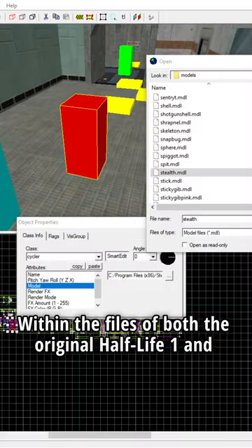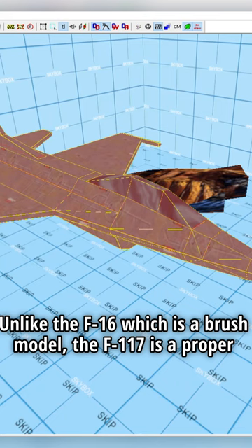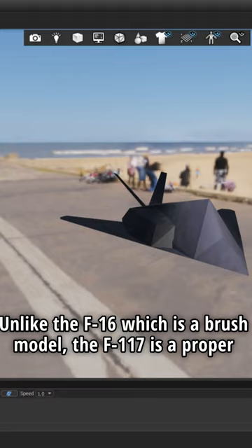Within the files of both the original Half-Life 1 and Half-Life Source exists a file for the F-117 Nighthawk Stealth Bomber. Unlike the F-16, which is a brush model, the F-117 is a proper model.